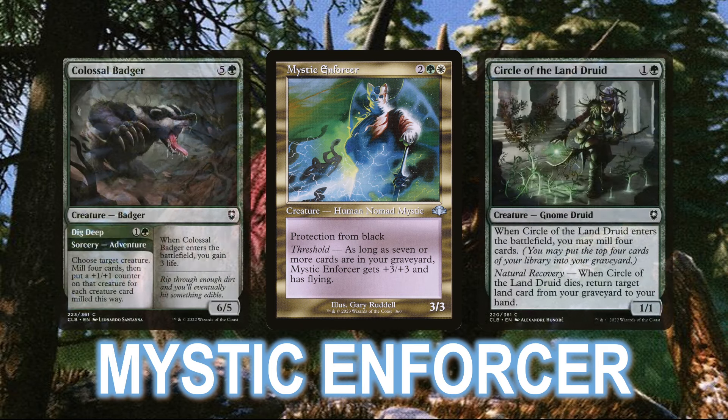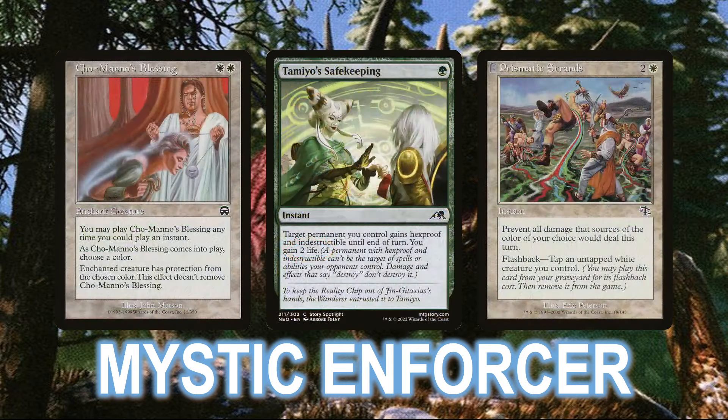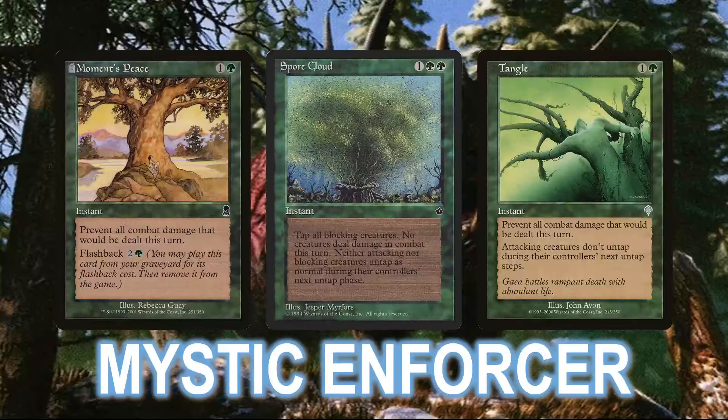This is a Voltron-style self-mill deck, looking to fill up the graveyard with cards like Colossal Badger and Circle of the Land Druid in order to turn on the commander's threshold ability, making it a 4-mana 6/6 flyer with protection from black. There are far fewer aggressive auras in the deck this time around, instead counting on the evasive commander being able to take someone out with just a few swings on its own, and instead running a bunch of protection spells to keep Mystic Enforcer alive. As many games against other aggressive or midrange decks will turn into a race, this list is also running several fogs to swing things in your favor, or use something like Tangle to keep potential blockers locked down for an extra turn's worth of damage.